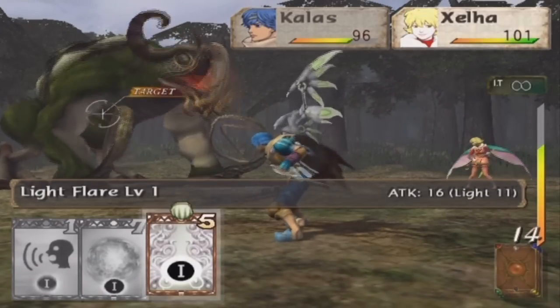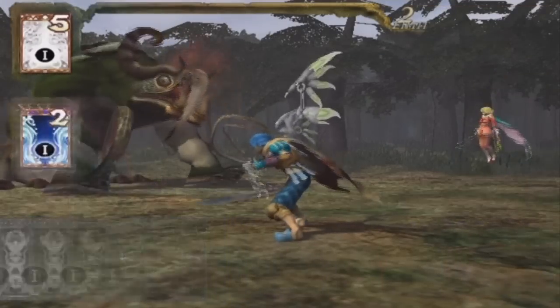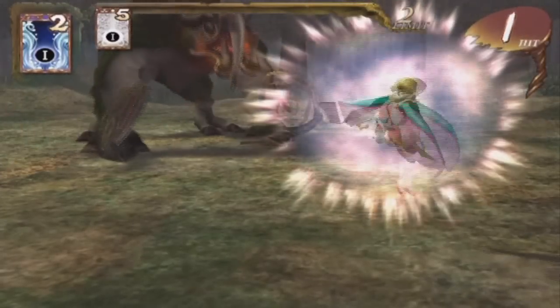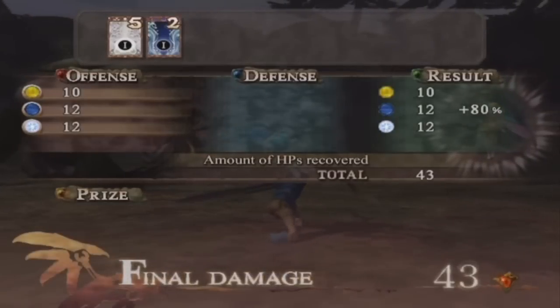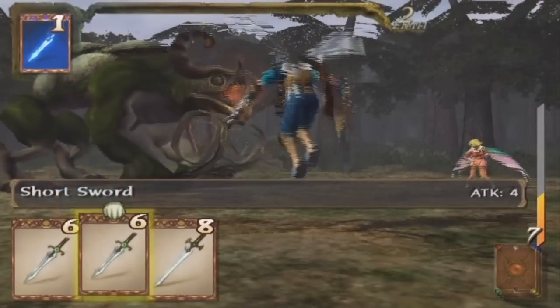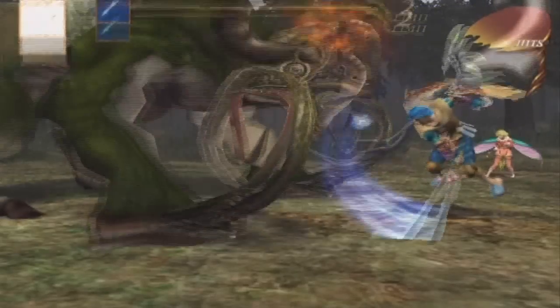You see Shella's middle card there — Dance of Light. I thought Shella could use three cards — I'm an idiot. That Dance of Light is a finisher. Kallus doesn't have a finisher right now, but he will get one after this battle actually.